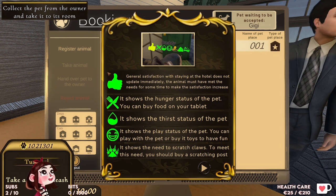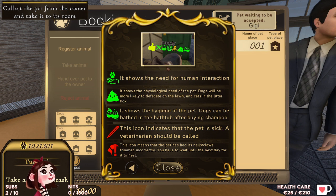General satisfaction with staying at the hotel does not update immediately — the animal must have met the needs for some time for satisfaction to increase. It shows the hunger status of the pet — you can buy food on your tablet. It shows the thirst status, the play status — you can play with the pet or buy toys. It shows the need to scratch claws — to meet this need, buy a scratching post. It shows the need for human interaction. It shows the physiological need — dogs will be more likely to defecate on the lawn and cats in the litter box. It shows the hygiene of the pet — dogs can be bathed in the bathtub after buying shampoo. This icon indicates that the pet is sick — a veterinarian should be called. And this icon means its nails or claws were trimmed incorrectly — you have to wait until the next day for it to heal.